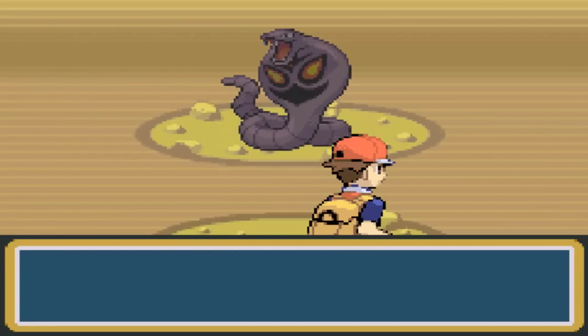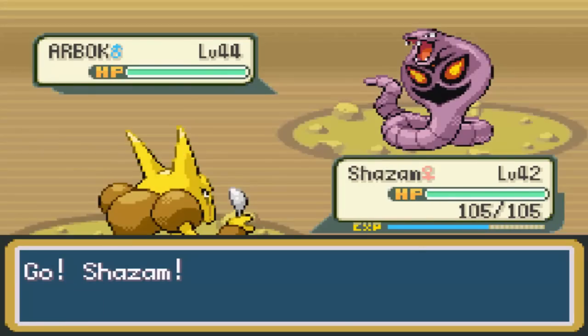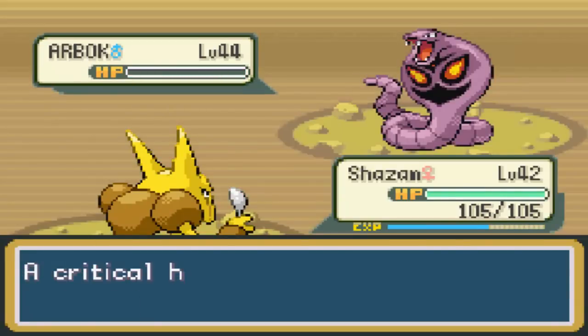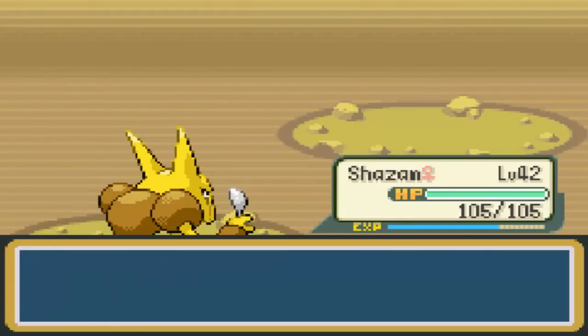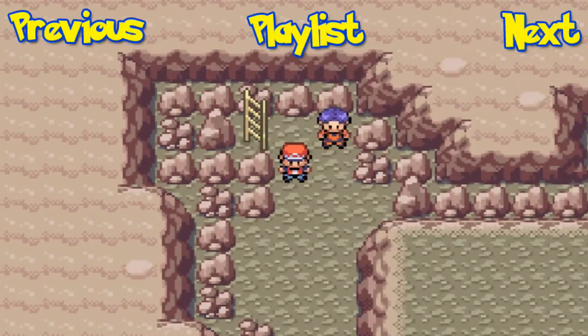There's the ladder to get out of here. New Pokemon - Arbok. Good thing I have Shazam out. Poor Arbok, you're so screwed - you shouldn't have even popped up. Critical hit! Yeah, that's called overkill. Arbok goes down, Shazam gains experience points - he's almost level 43. We'll head up that ladder in the next part. Thank you all very much for watching, guys - I'll see all of you next time.